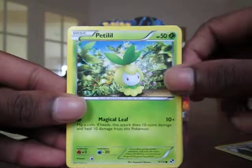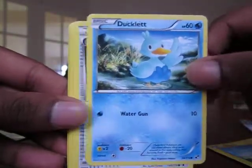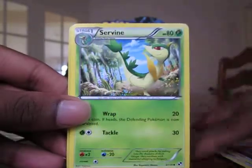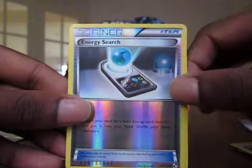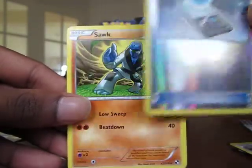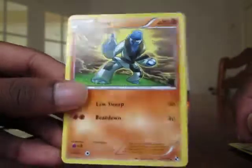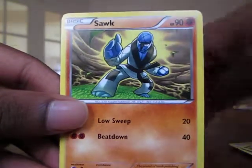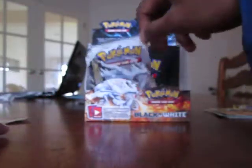Lillipup. Petilil. Blitzle. Ducklett. Potion Trainer. Energy Retrieval Trainer. Servine. Full Heal Trainer. Energy Search Trainer. And Sawk. This is a rare — a bit like Throh, except Throh is brown. Very human-looking Pokémon.